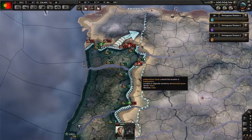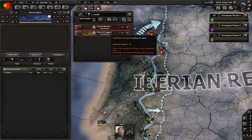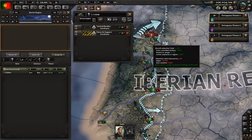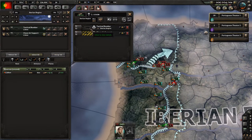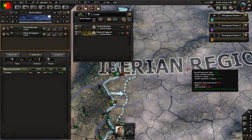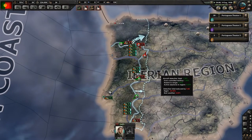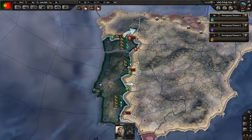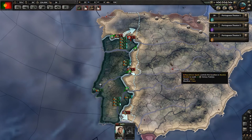He said he thinks it's a good idea. Air wings with no mission. So we have some air wings — we'll set close air support to be in this area. Tactical bombers — maybe we want them in the Madrid area? Let's see if that works. Back to the default map mode, which is kind of army view.